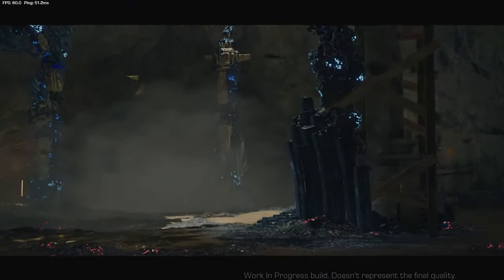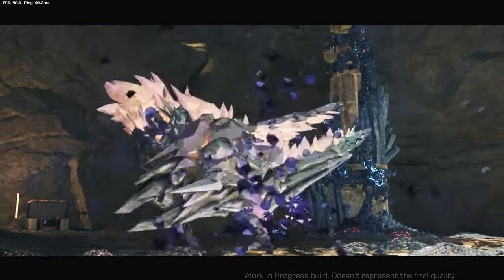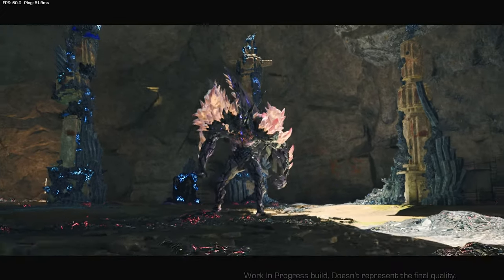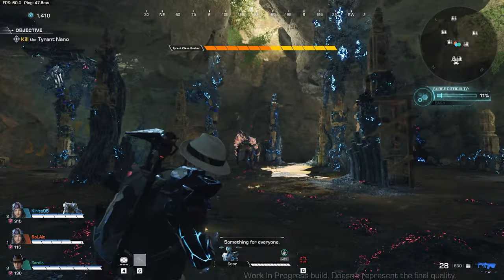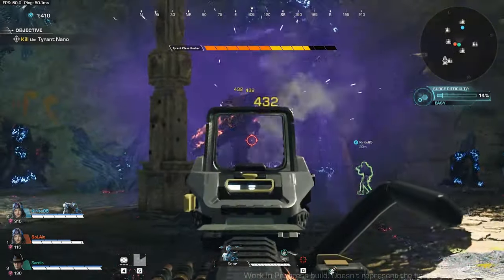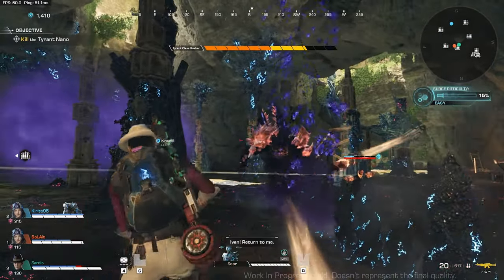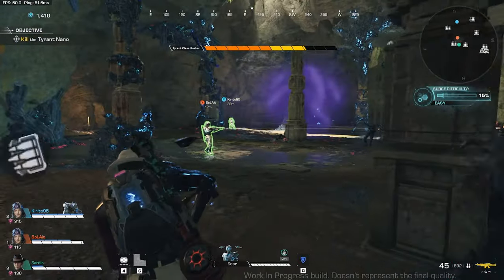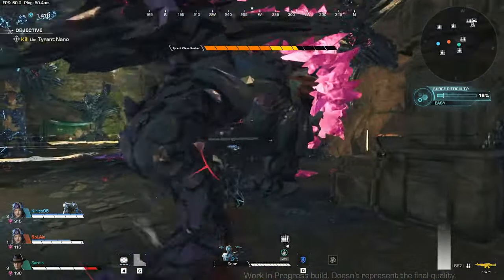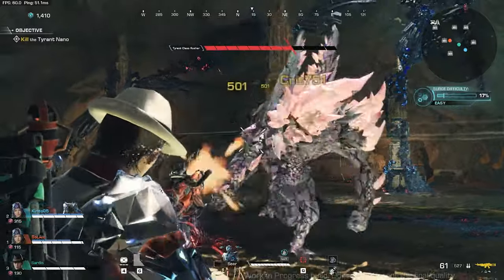And this is it — this is our first tyrant. Make sure to shoot it on its weak point for higher damage. Depending on your playstyle, you can send your nano to it so the tyrant will focus on your nano instead of you, or you can keep your nano back. Your playstyle would also need to change depending on your teammates — if you have tank type teammates, then you can go ahead and be a DPS.